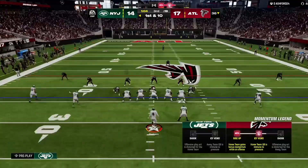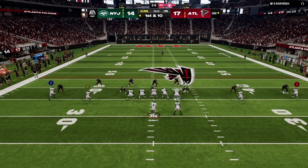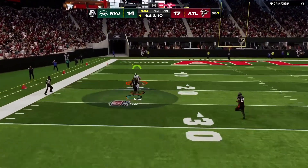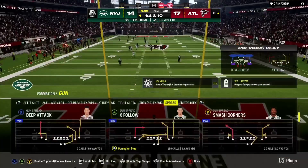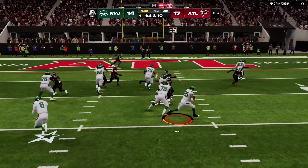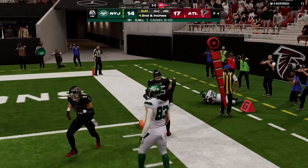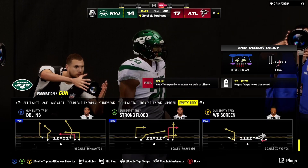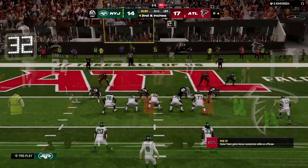From the 36, first and ten — Rogers is gonna throw and he'll let this go deep for Lazard. He's got it at the 15 and he's brought down just outside. On first and ten, it's a hole and he takes this down to about the two before going out of bounds. That one good for 10 yards, and that'll bring up a second in just about a few inches.